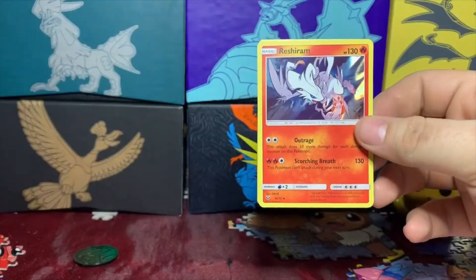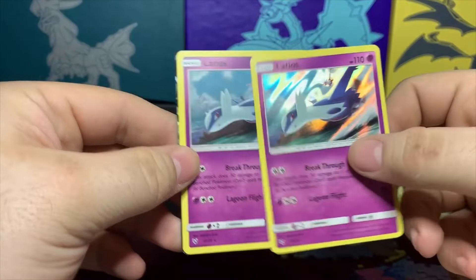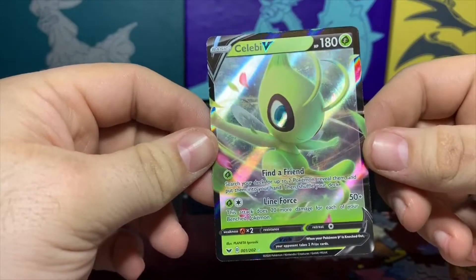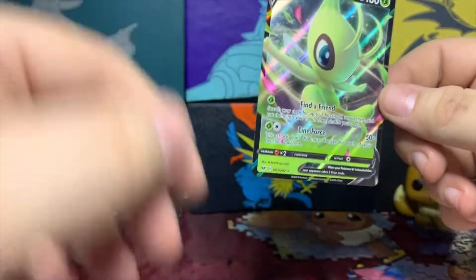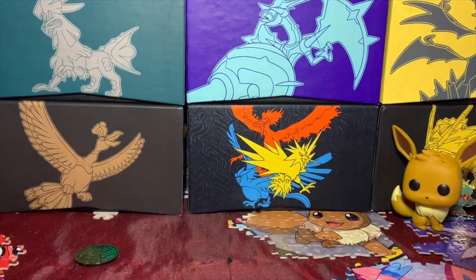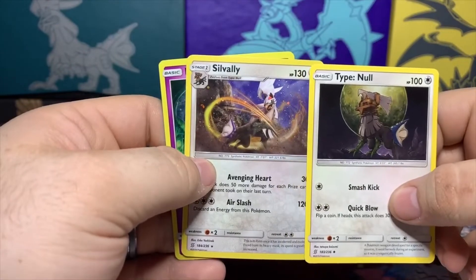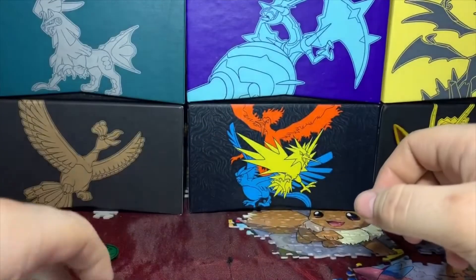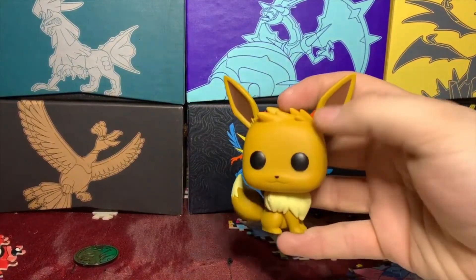We are back with the recap. Starting with the holos: we got a Reshiram from Shining Legends, not one but two Latios cards, and the Celebi V card from the Sword and Shield blister pack. I'm personally a fan of these new V cards — let me know in the comments what you like better: EX, GX, or V cards. We also got the Whimsicott and Golisopod promos, Type: Null, Snorlax, and our Marsh Shadow promo from Shining Legends. That's it for today — don't forget to like, comment, subscribe, and hit that bell notification. See you next time!